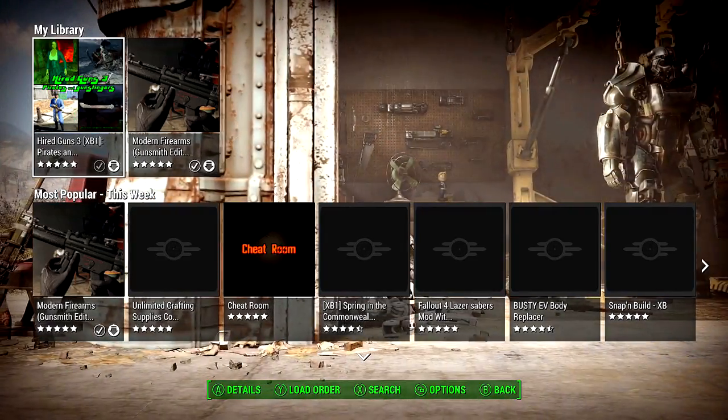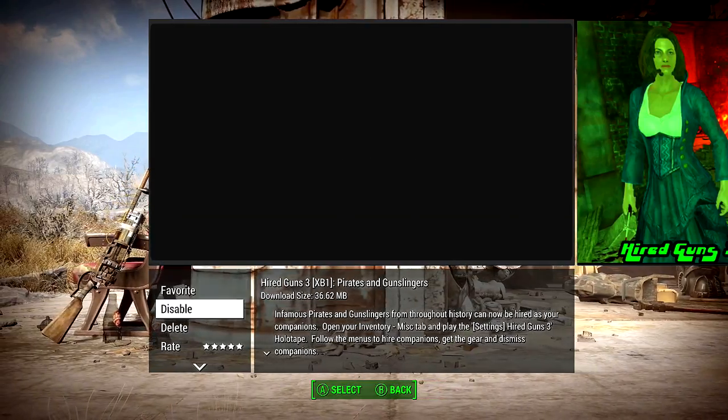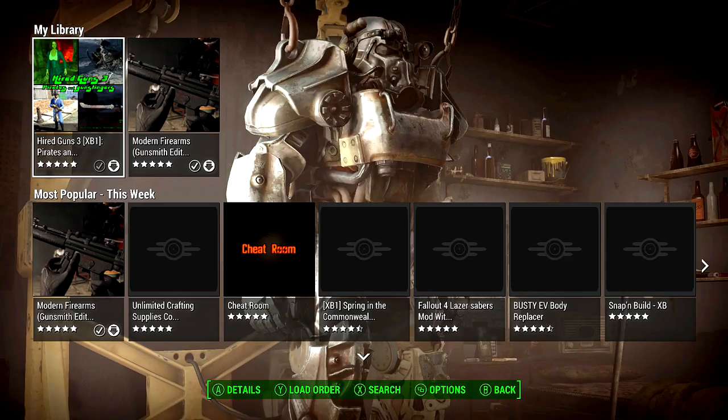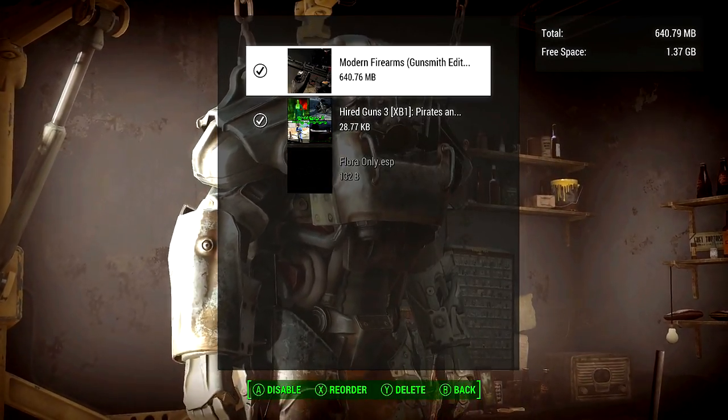When your mod is done, under 'My Library' it should have a little download symbol — a down arrow. Go ahead and press A on that and it will automatically be disabled. You then want to go ahead and hit enable.